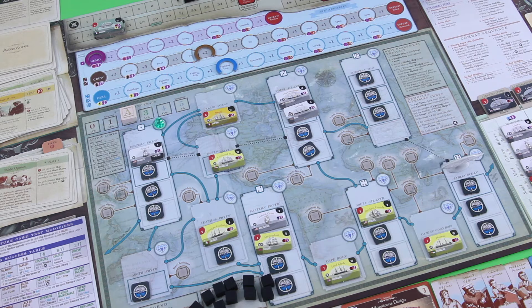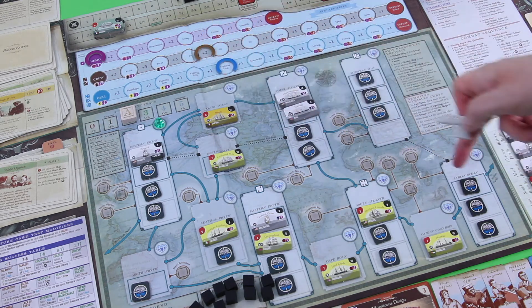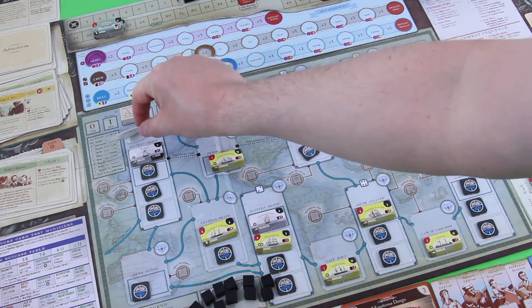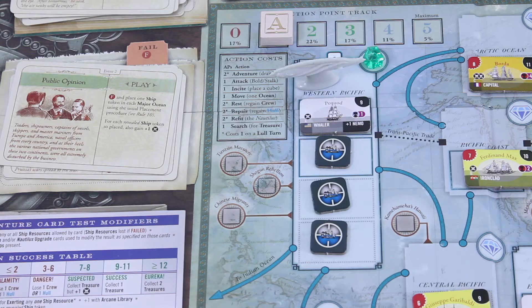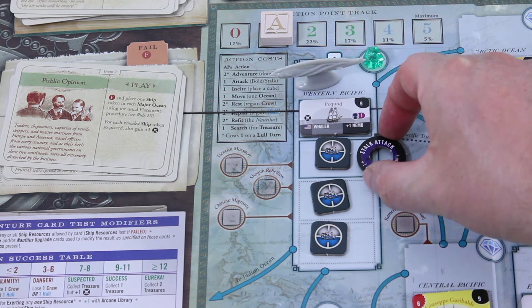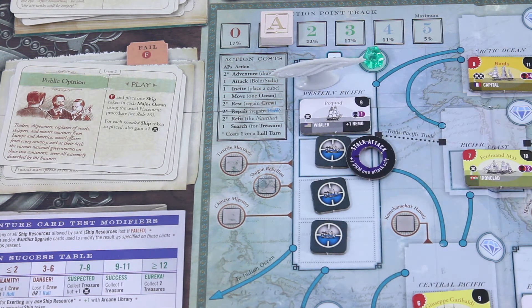I think I really should move out of this corner and maybe go for this whaler, but it gives me a plus one Nemo which I would waste right now. Still, I could go for some of the others. First, let's spend one action to move to the Western Pacific — that's one action point. With my final action I want to do some firefighting, so let me go for another stalk attack this round. I may have a plan for next round.